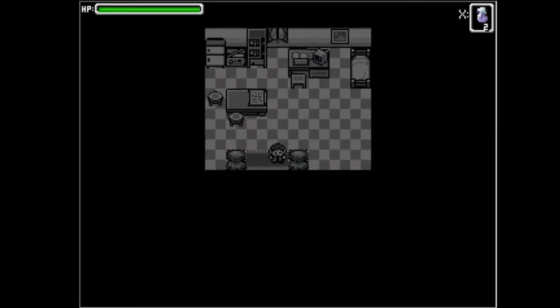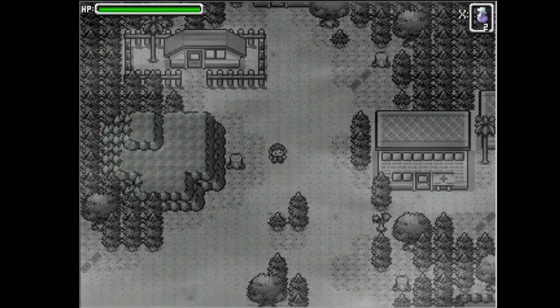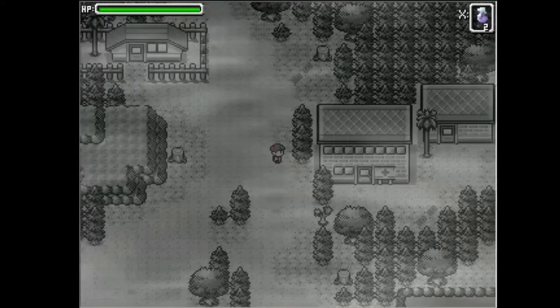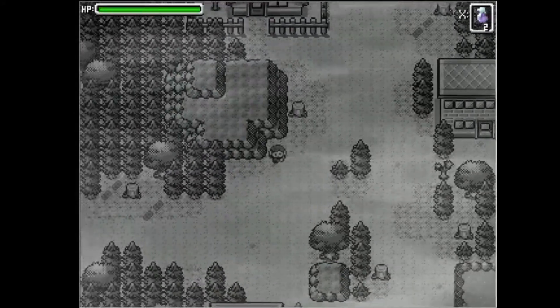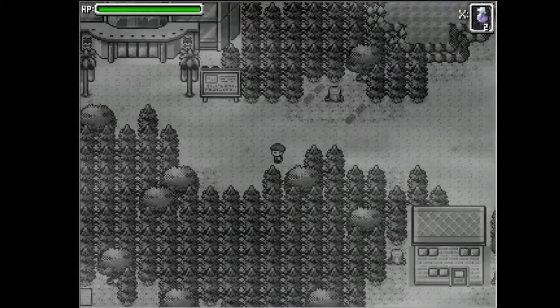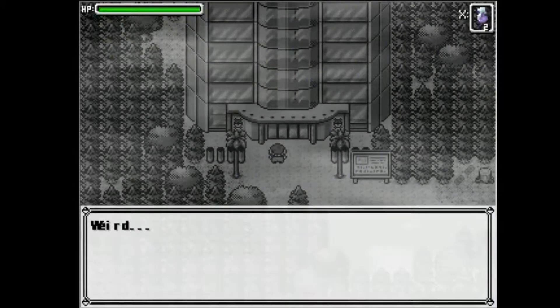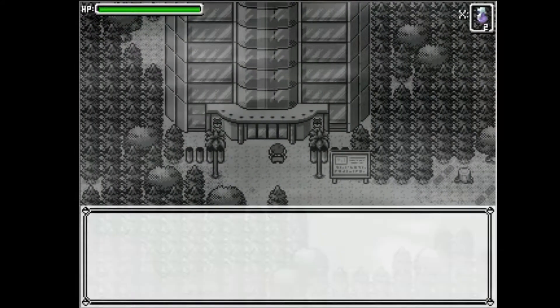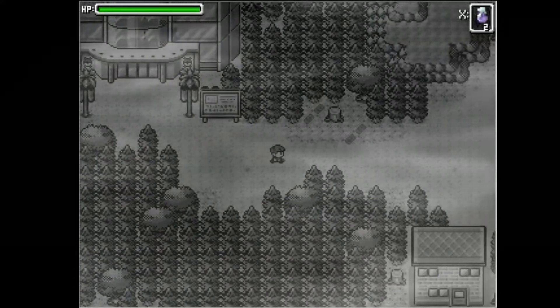Welcome back to Let's Play Pokemon Nightmare Invasion. Last episode we kind of murdered the professor and wandered around a lot. We got Cut, found a password to go in that building way to the right, and got a Dome Fossil. But we need both fossils — we need Lord Helix to finish this. I think this is the only place we haven't gone to; it was locked and we got Chen's key, but we can't even go in here.